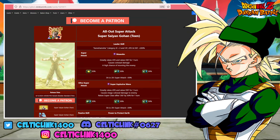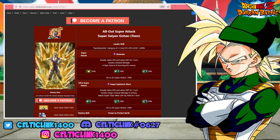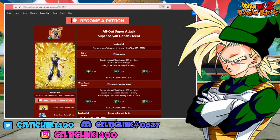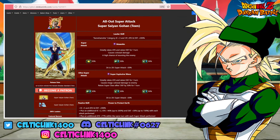His 18 ki is greatly raising his attack and raising defense for the turn, causing mega-colossal damage to the enemy. He's also getting an ally defensive buff of 50% for the turn. And then on his 12 ki, he's greatly raising attack and raising defense once more, causing colossal damage with a high chance of stunning the enemy.